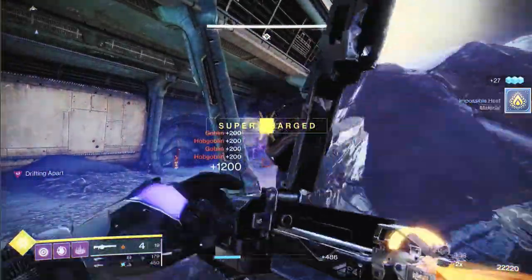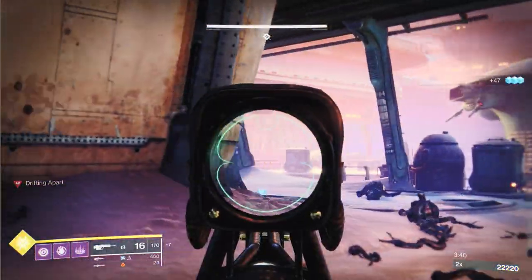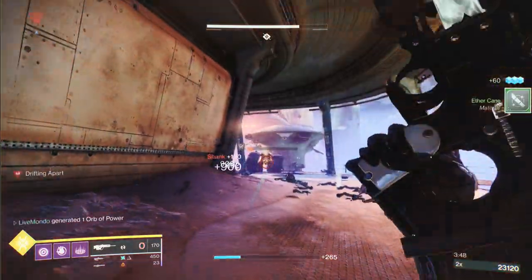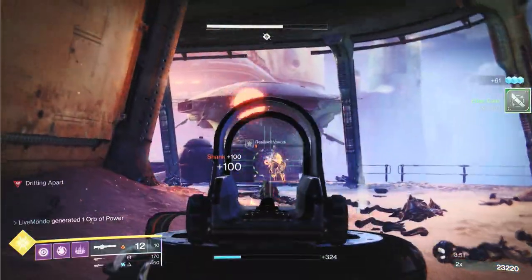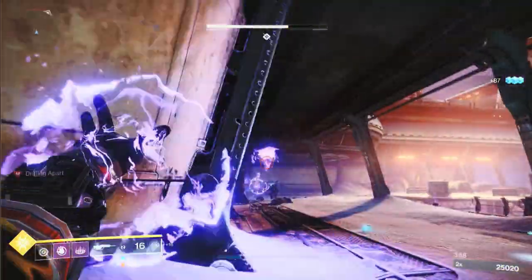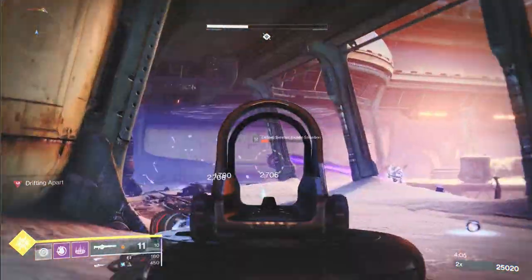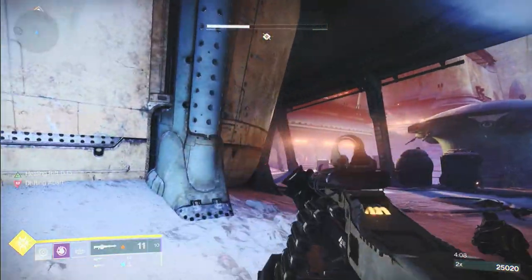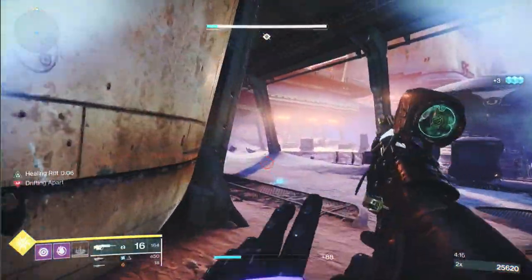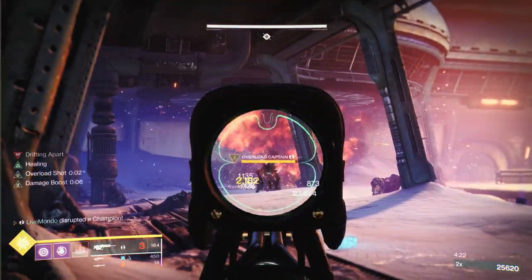When you take out so many of the enemies you'll get a second spawn, so just be wary of that. More ads before the overload - again, prioritize enemies, the elite vandals are the ones to watch. I'm just going to charge and throw my grenade down on them. I need to take that servitor out because the servitor will block shields - I'll just use Xenophage since it goes through a red bar shield no problem.